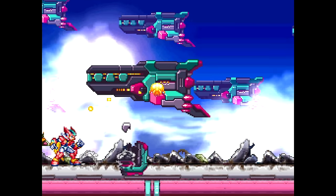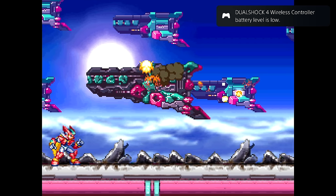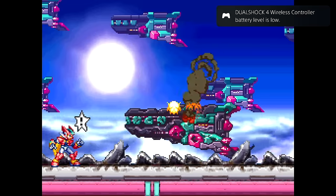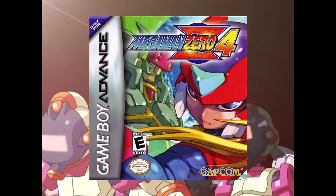After completing four missions, the Guardian base will be raided by Mavericks, similar to how the Resistance base was raided in Zero 1. Onslaught, the song that plays during the raid, actually makes use of the same guitar sample from Zero 4.